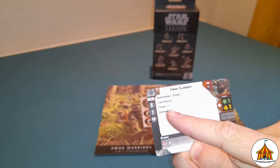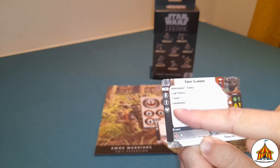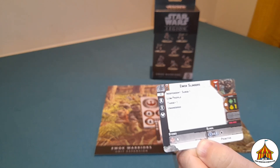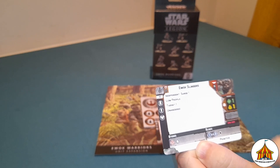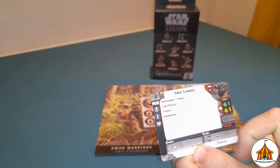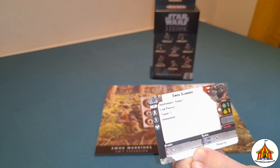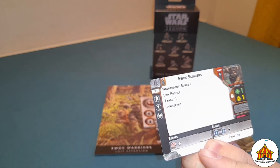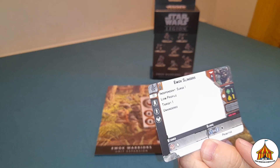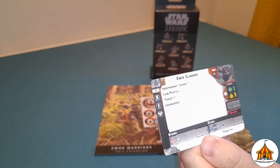The Ewok Slingers on the other hand have the same upgrade bar with one heavy, one trooper, and one training slot. They have independent surge, which is quite nice — so when you're not giving them an order they will have a surge to hit or defend to bank for later on. They also have low profile, target one, and unhindered. They have one health and one courage. They have stones they can throw in combat for one white die. And they have slings which are primitive, meaning that if they crit it counts as a hit, but it's range one to two and it's a black die.